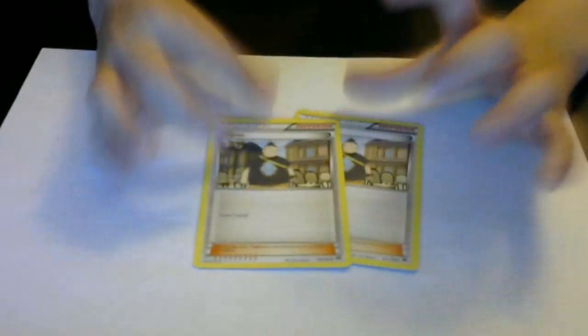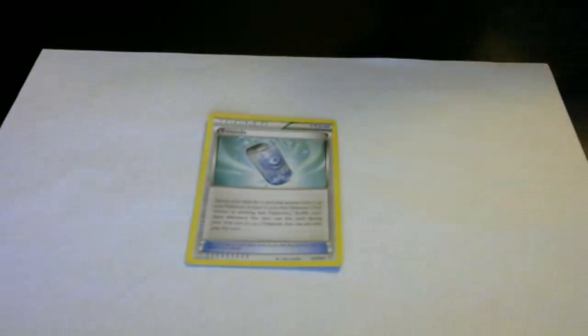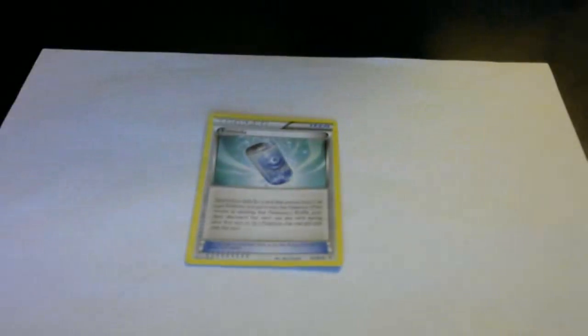The next set of trainer cards is Tierno — we like Tierno because they allow us to get three cards and they're supporter cards, so we can only use one supporter per turn. The next one is Evosoda. We use it because it allows us to get the evolution of a Pokémon. In our deck, we would want to use it to evolve into Trevenant, which would make that card ten times stronger.